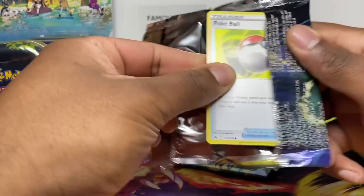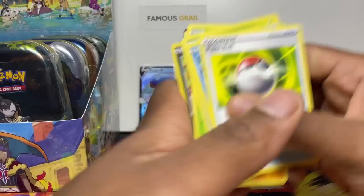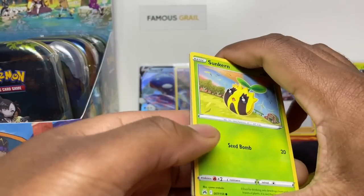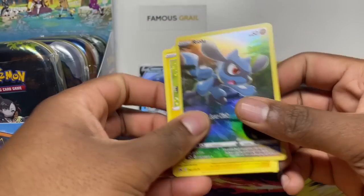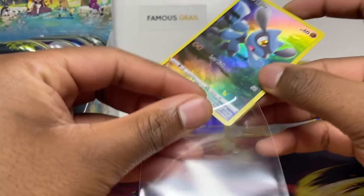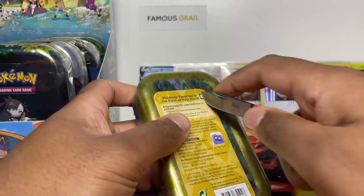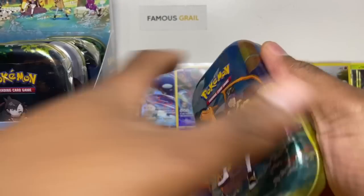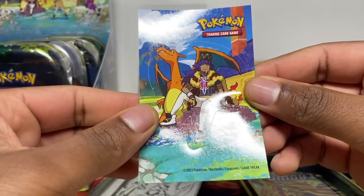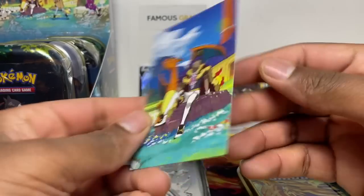Let's see if we can get any more SARs — so far one SAR. We got Purrloin, Lycanroc full art, and a glaring gallery ultra. Come on, second one... no hit. So that is half the box — one of each design opened. Now we're going to open the second of each design. Starting with the second Charizard tin — thankfully it has a sticker this time! I'd love the Charizard and Leon sticker to put on one of my computers.